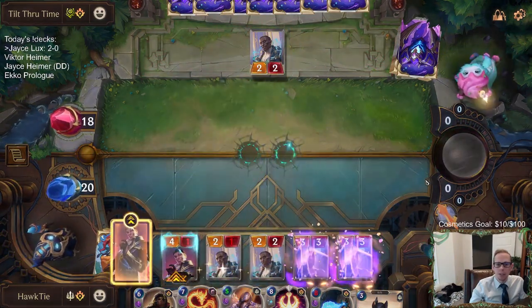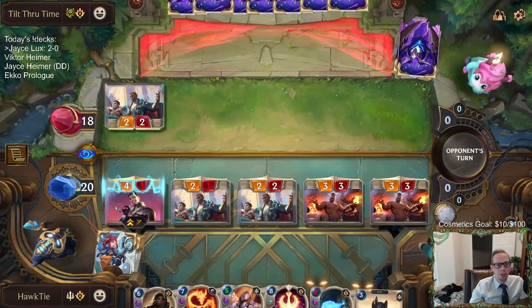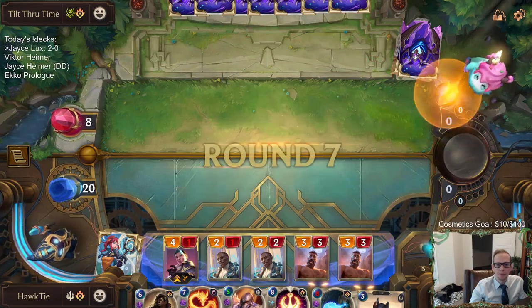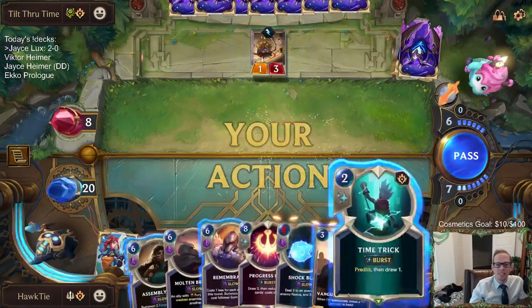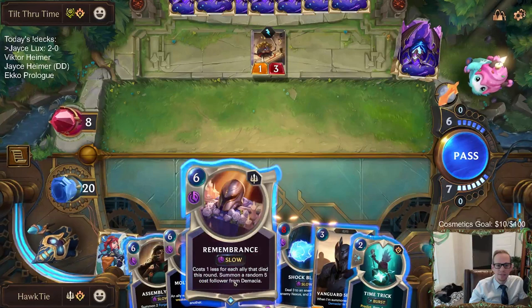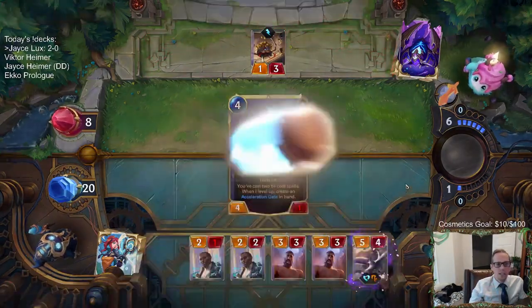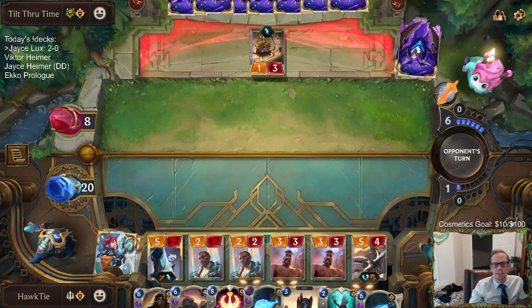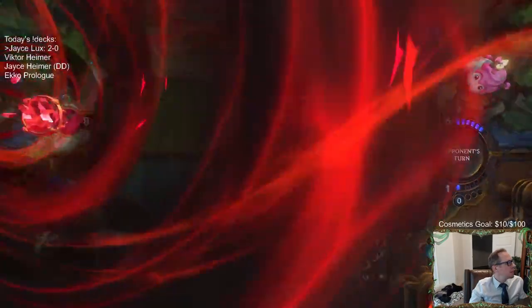So they're Mystic Shotting Lux, but we have good attackers. They block my two-two, take 12 - okay they're blocking that. Down to eight. They really want me to have Molten Breath - I don't really want Molten Breath. Doing that to level up Jace, get the Jace spell, Acceleration Gate. Now going too wide for them. We are three and oh with RJ Slux!